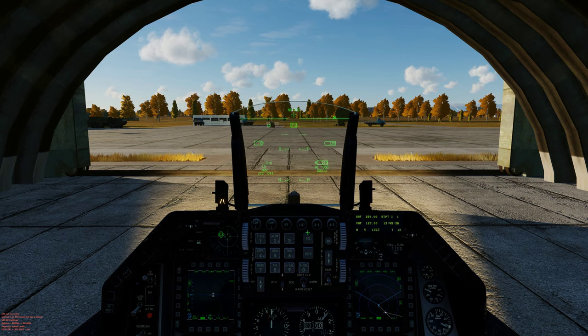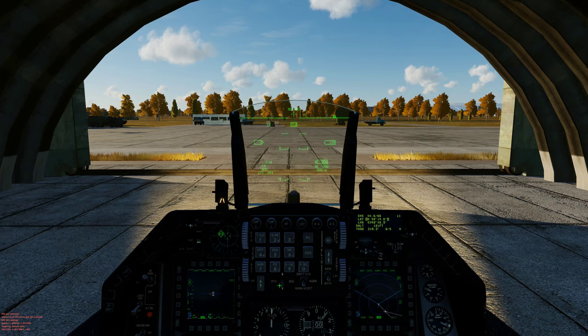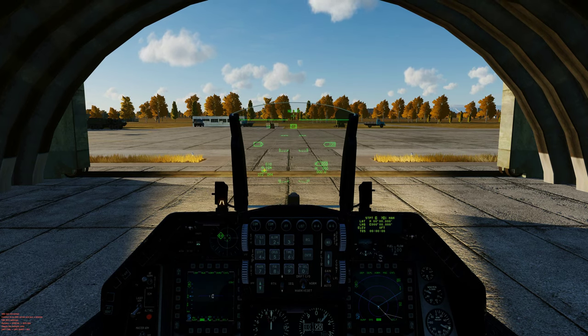Right now you're pretty much set and ready to go, just waiting on the alignment completion. If you want to check on the alignment, you can click LIST — that's number 6 — then INS, and check the countdown. You can also use this time to set up a custom waypoint, talk to your flight, or do whatever else you need to do until the alignment starts flashing.